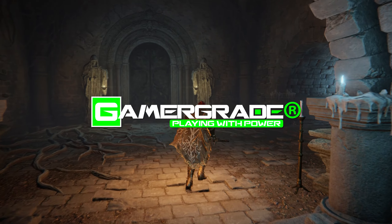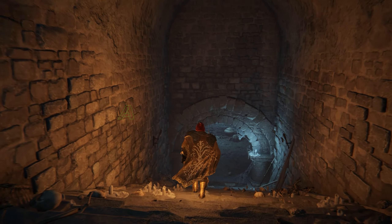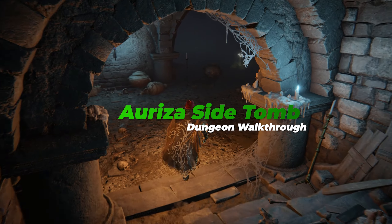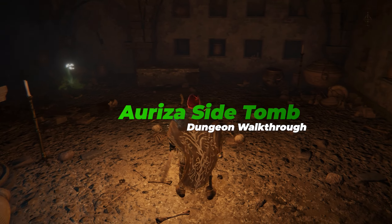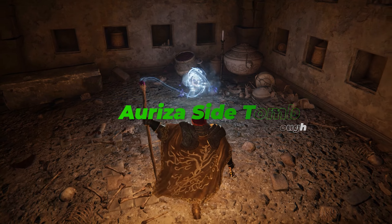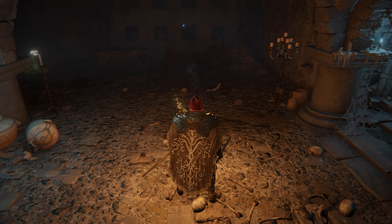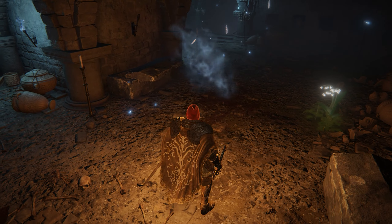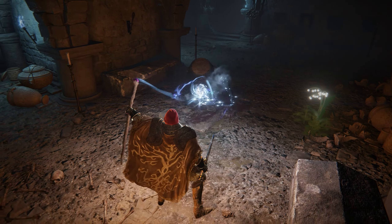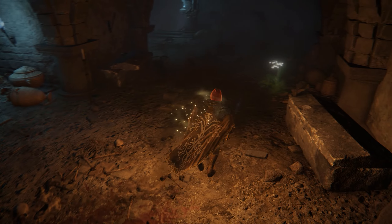After completing dozens of dungeons in Elden Ring, the Ariza Side Tomb is easily the most confusing one I've come across so far. The main reason being there are several transporter traps disguised as chests scattered throughout the entire catacombs. When interacted with, these chests teleport you back and forth between different areas of what you initially think is the same dungeon, when in fact there are two separate dungeons which look similar, but with subtle differences hiding bonus items.